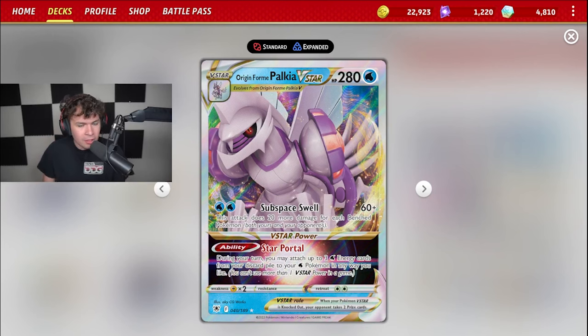We got Origin Form Palkia V-Star here, Water type with 280 HP with that Subspace Swell, dealing 60 plus 20 more damage for each benched Pokemon, both yours and your opponent's, and has that incredibly powerful Star Portal V-Star, which allows you to attach three Water Energy cards from your discard pile to your Water Pokemon in any way that you like. Palkia has been around for some time and has kind of fallen out of favor.